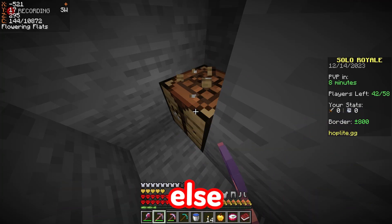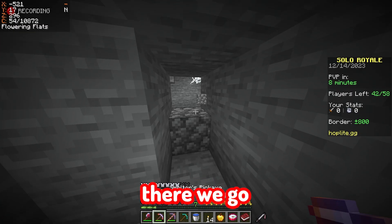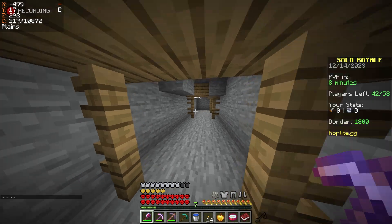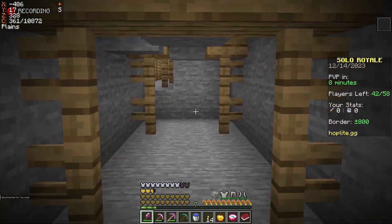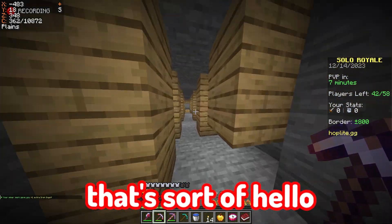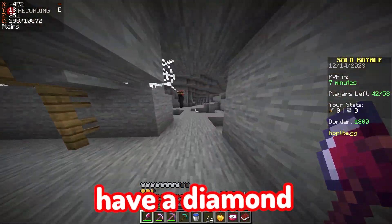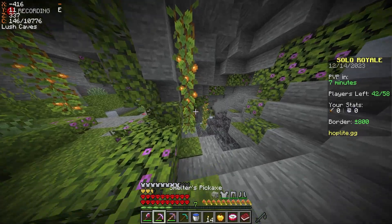There we go, perfect. We got a golden apple here too just in case, but I'm gonna try to save it to make something else. We're doing pretty good. Oh man, he hit me! The poison wore off. He was like hunting me down — that guy was camping. Hello friend, hey what's up. Do you have a diamond? We'll just use one diamond, I'll be happy.